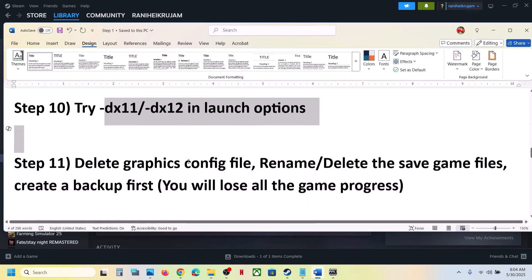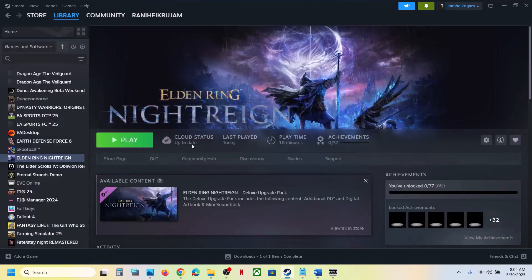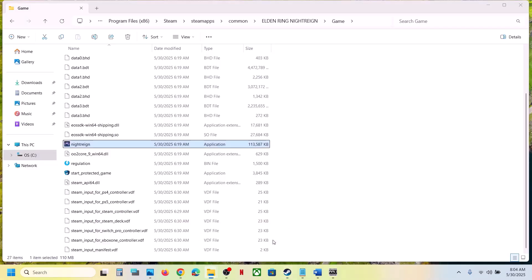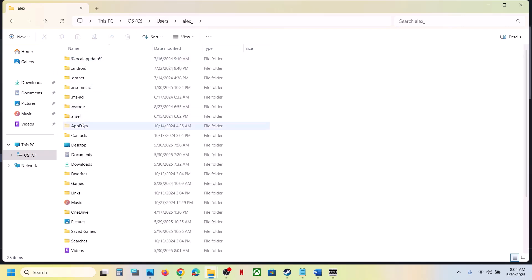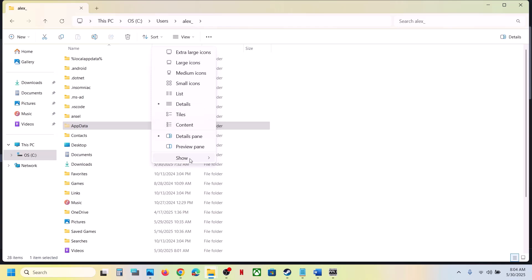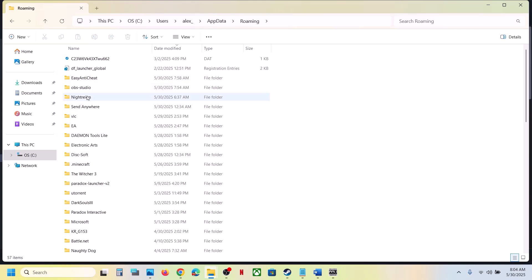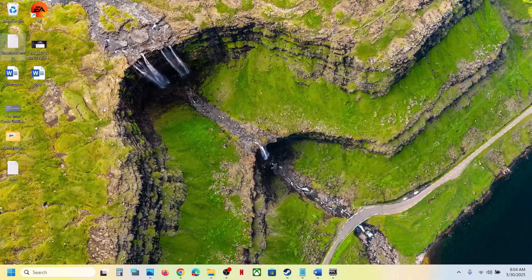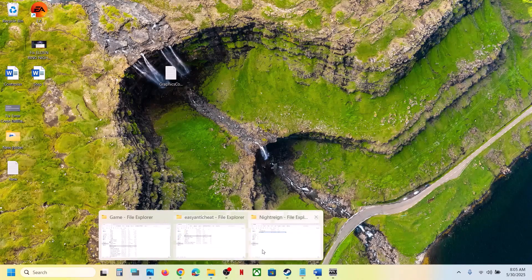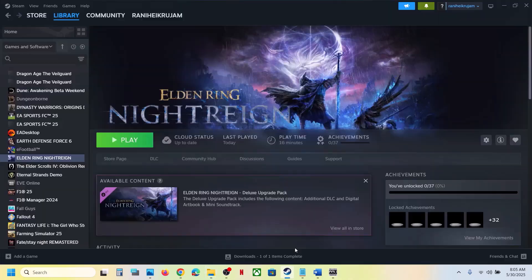The next step is to delete the graphics config file - note that all saved settings will be lost. Open File Explorer, go to This PC, open C drive, open the Users folder, open your username folder, open AppData (if you don't see it, click View > Show > Hidden Items), open the Roaming folder, find the Night Rain folder, open it, and you'll see the graphics config file. Create a backup first, then delete it and launch the game.